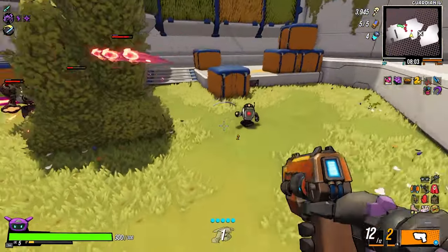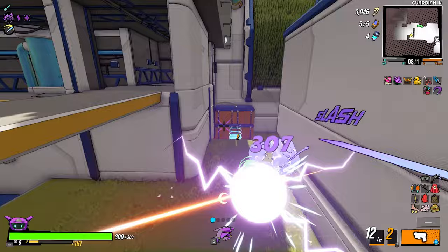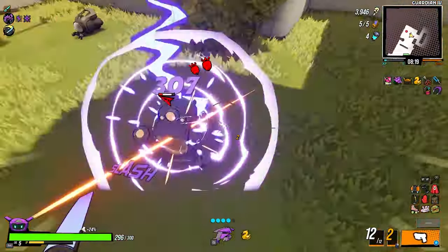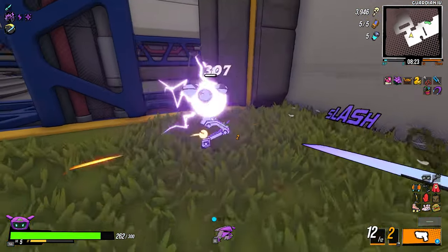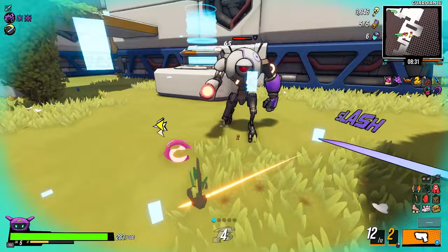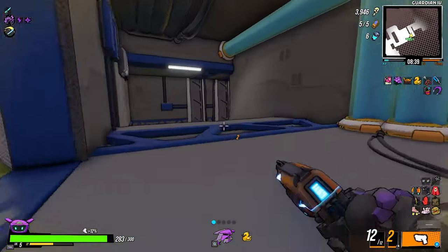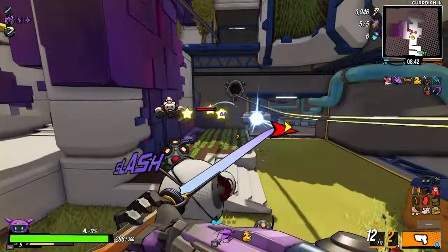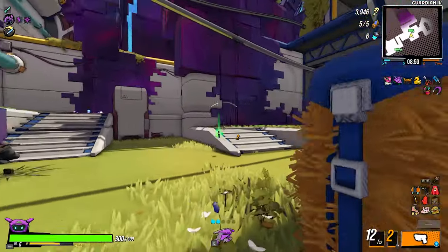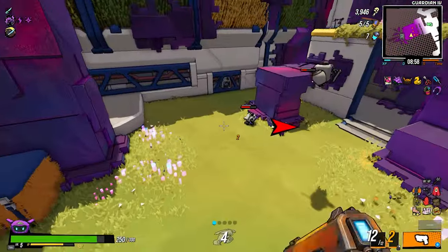Shock damage on the dagger — that is amazing, that is fantastic! Now we can actually stun the bots, which is amazing — so much utility, and so much damage too because we have plus 20% shock damage from the item we picked up. The dagger can also slash through walls, which you can sometimes use to your advantage.